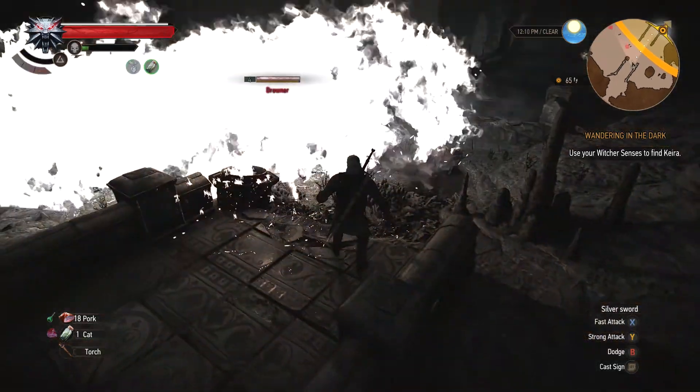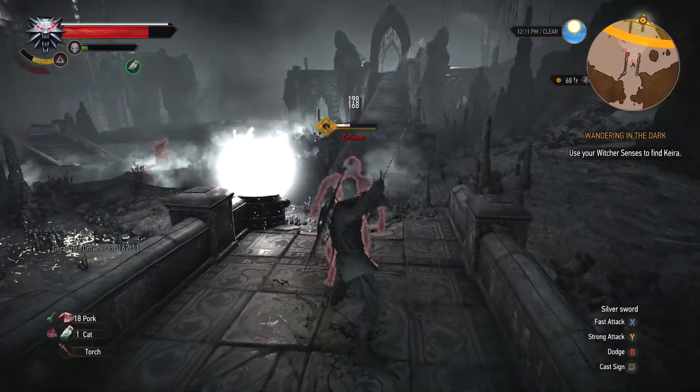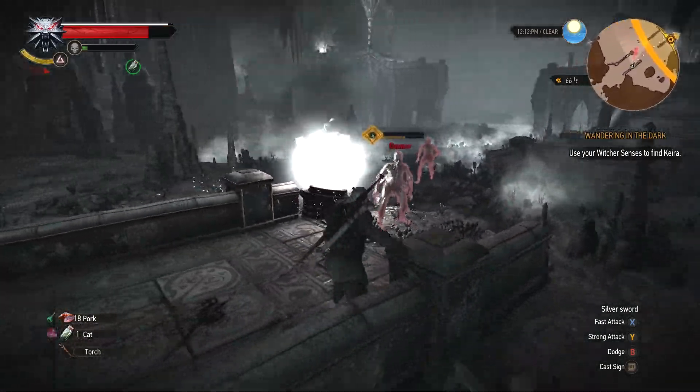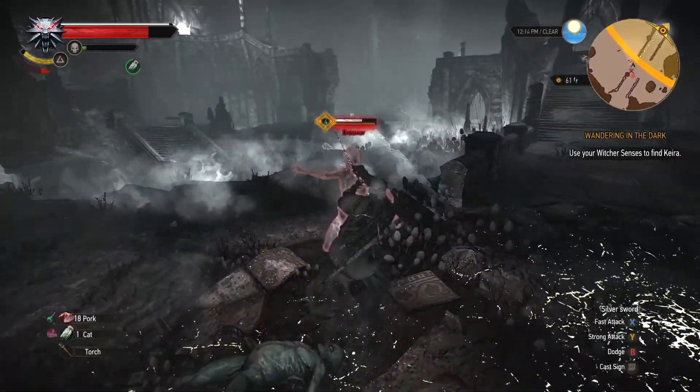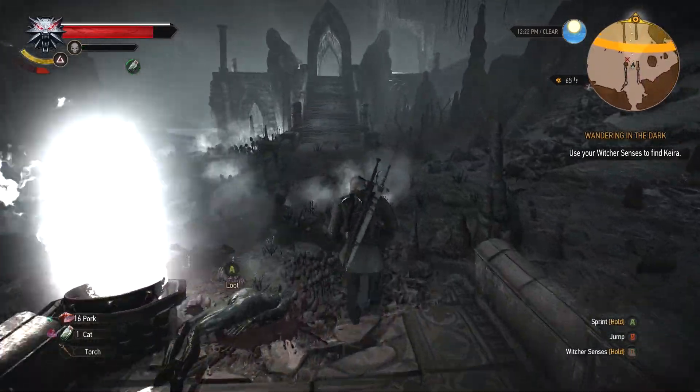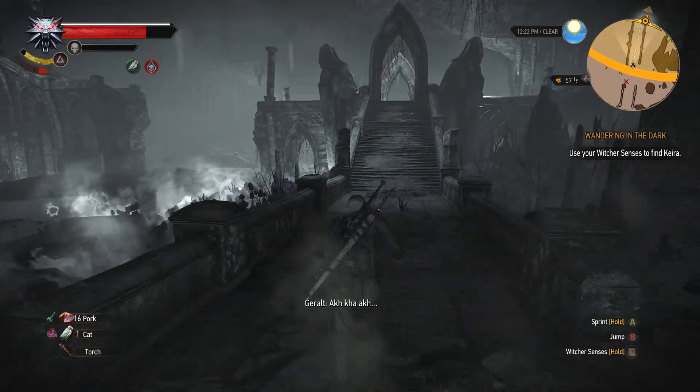You can take advantage of the fog — blast it to hopefully catch the drowners in the fire damage. Keep them nice and crispy. When you're done, make your way off in this direction. You can search down there as well, although I may advise against it at this point.